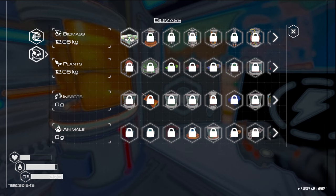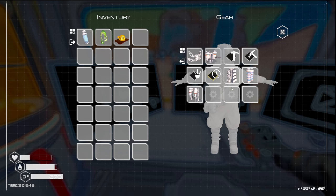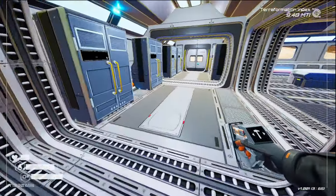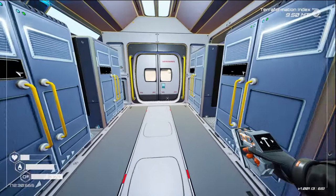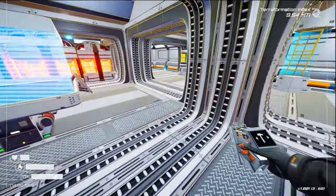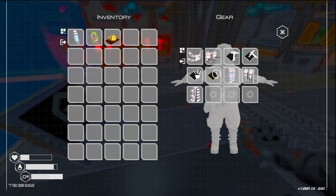As soon as we have that we'll be able to mass produce fertilizer. We just got the T5 backpack right at the beginning I think it was. Three super alloy, two, three, and a titanium. There we go — perfect, that's a nice huge thing.